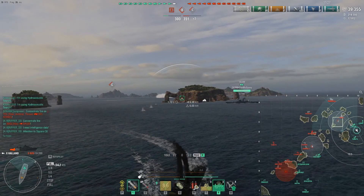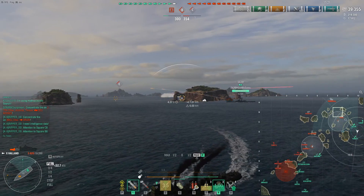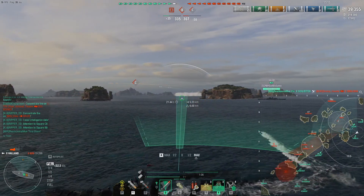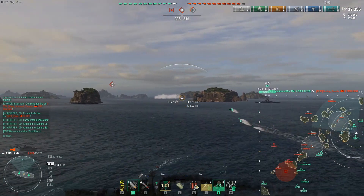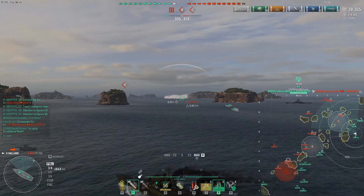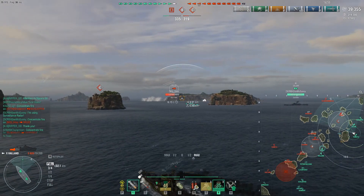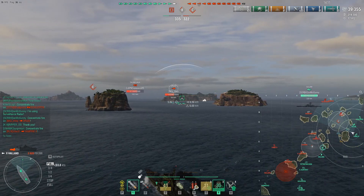Anyway, let's talk about the European line. We're retreating because you don't want to take on a Druid. My tactic for the day: don't take on a Druid as a destroyer. I've been in a Druid and taken down Hollands, Gearings, and Shimakazes easily with those guns that literally don't care about angling. If you see a Druid, run — or charge them with torpedoes and everything you've got.